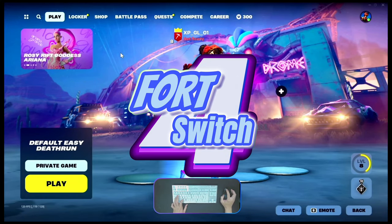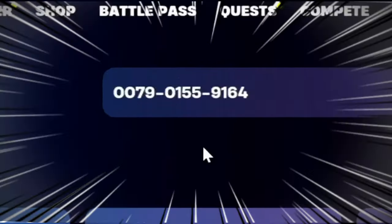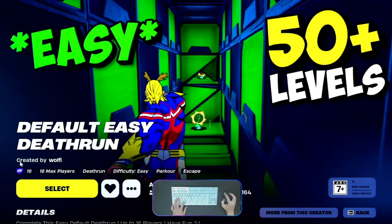Welcome back, I'm Bovorish. Today I will show you the updated map code from Wolvi. The island code number is 0079-0159164. Enter this — it's the default easy death run.